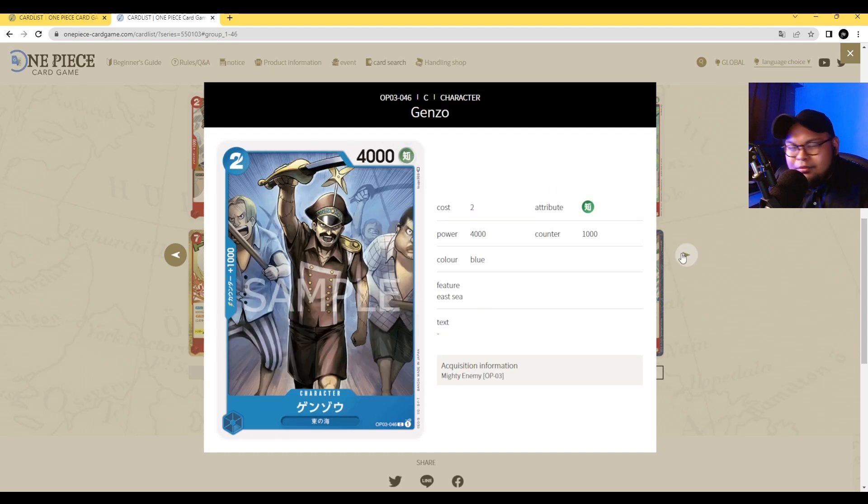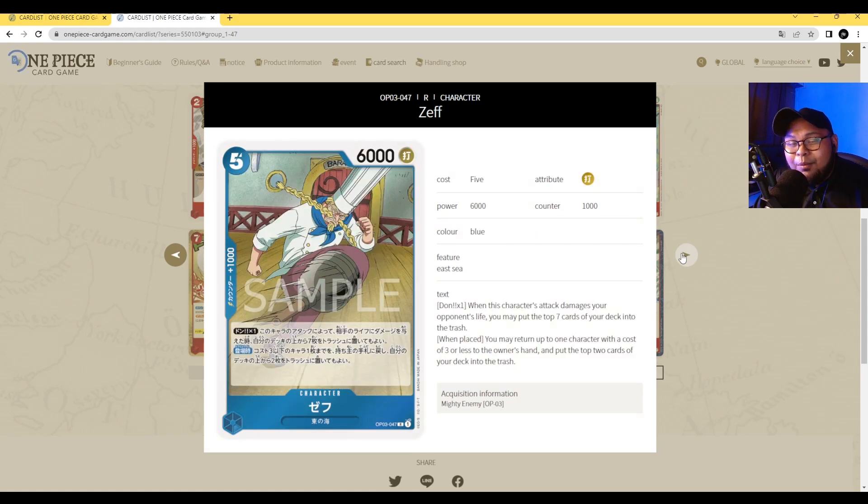Next we have Genzo. This is your 2 cost, 4000 power vanilla with counter 1000. Great artwork. Next up we have Zef — the other linchpin of the deck aside from Usopp. He's 5 cost, 6000 power with counter 1000.